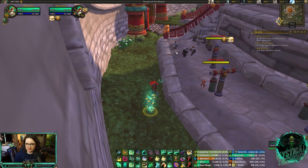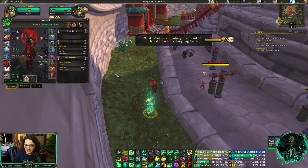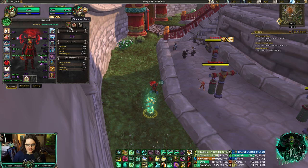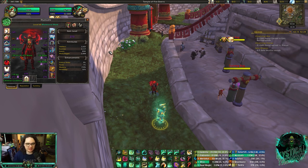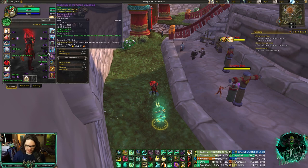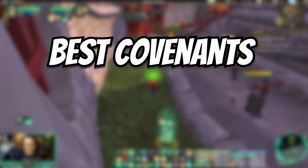Those are pretty much all the scenarios I run into. If you have another scenario you're struggling with please let me know. For stat priority, I would recommend going for Versatility and Mastery — just go for PvP gear from the vendor and you'll be fine. For any gear that doesn't have Mastery, go for Haste. That's the rule of thumb. For sockets, I go full Mastery. You could go Versatility — I think 32% Vers is fine — but you want to stack as much Versatility and Mastery as you can for big healing.